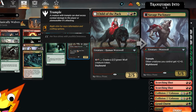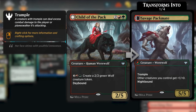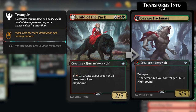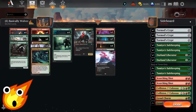Our four-drop finisher is Child of the Pack. For four mana, it creates a 2/2 green wolf creature token. With its daybound/nightbound ability, if you can flip it to its night side it becomes a 5/5 werewolf with trample, and other creatures we control get a +1/+0 boost.